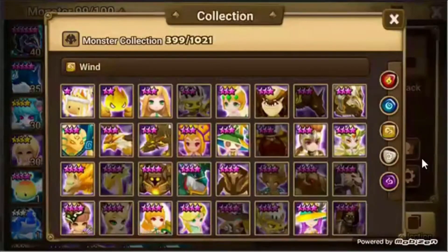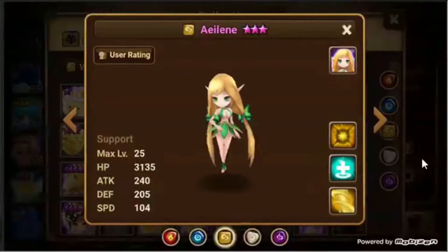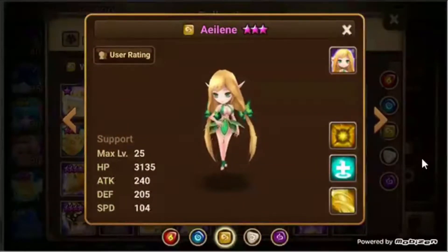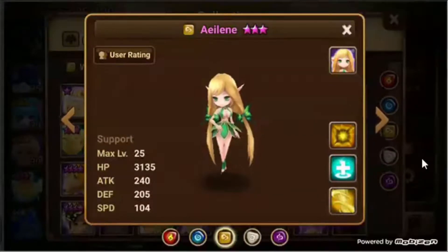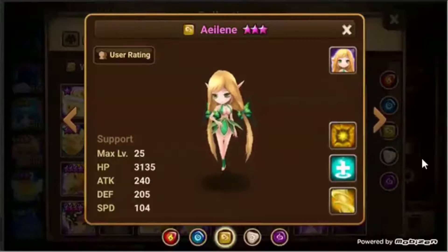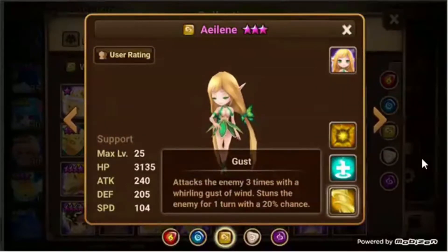These monsters specifically are easy to obtain but are not farmable in the sense that they don't appear in the scenarios, and their food to skill them up does not appear in the scenarios. First on our list, one of my all-time favorites: Eileen. Eileen is one of the fairies and she is amazing for single target damage. I love her for single target attacks.